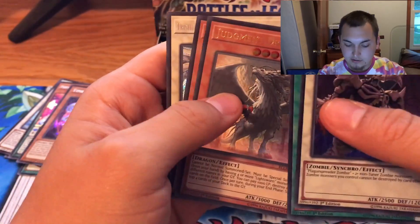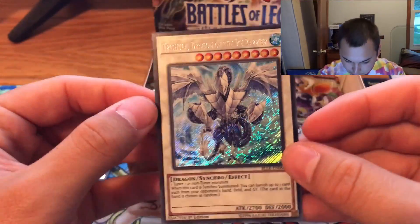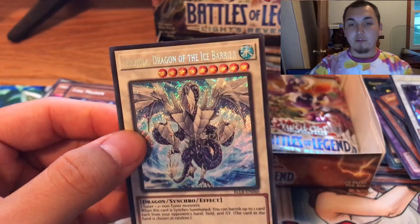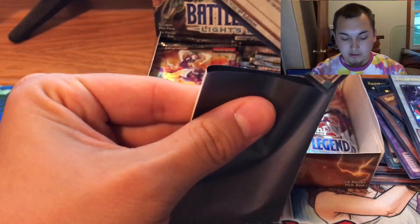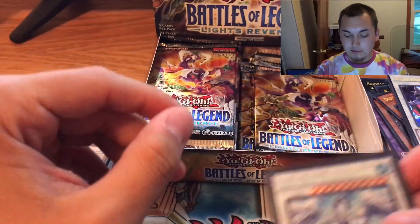Nice — Judgment Dragon. Love that card. Another Trishula, to go with our last one. And these are all first edition — picked them up a few days ago, so you are getting the first runs. I will include the top loader and the Eclipse sleeves for anything that we need. Obviously I can't sleeve up the whole box — that's just too many cards — but I'll make sure to take good care of them and ship them out to you in good condition.